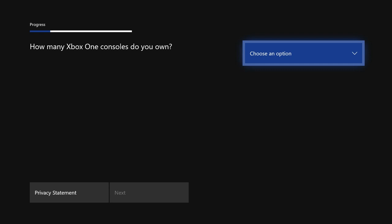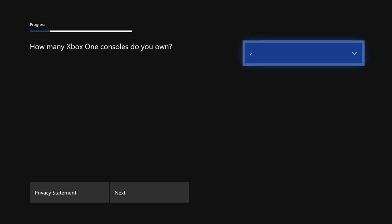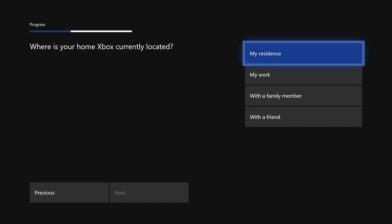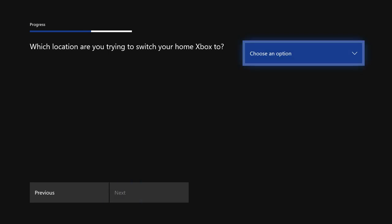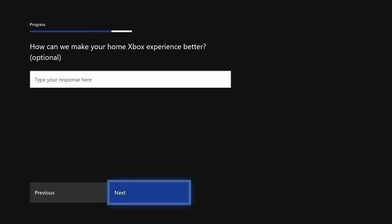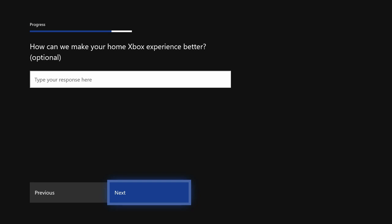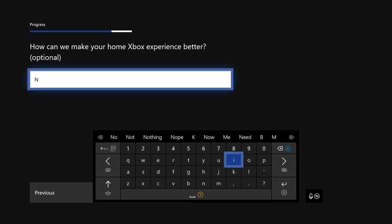The questions themselves are pretty simple. The first question for me is how many Xbox consoles do you own — for me it's two. Then it's where is your home Xbox currently located — for most people it should be 'my residence.' Then it's which location are you trying to switch your Xbox to — I just chose my residence again. And then the final question is how can we make your home Xbox experience better — I put 'no more limits,' because we don't want to be dealing with this.